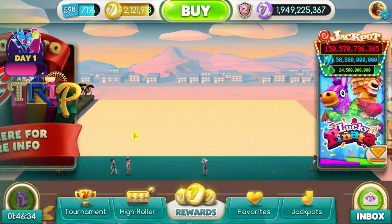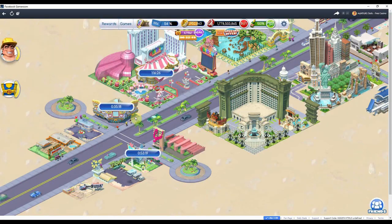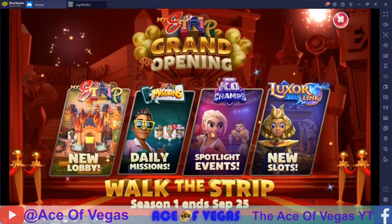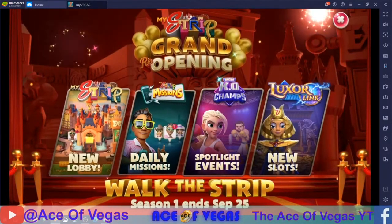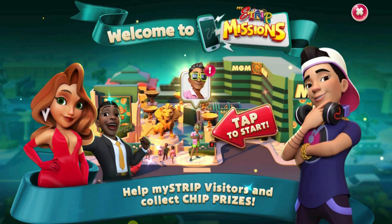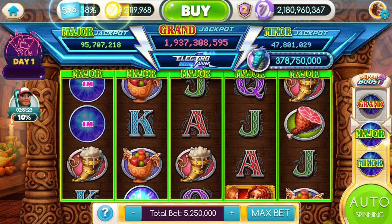You'll notice the lobby is a little different — that's because the My Strip feature includes different events called spotlight events. That's where you'll click on different hotels on the strip, like you do in the Facebook version of the game, but instead of just chips you'll get events. As of the recording of this video they haven't launched any events yet, but be ready for them soon — we will do a follow-up as soon as they're released.